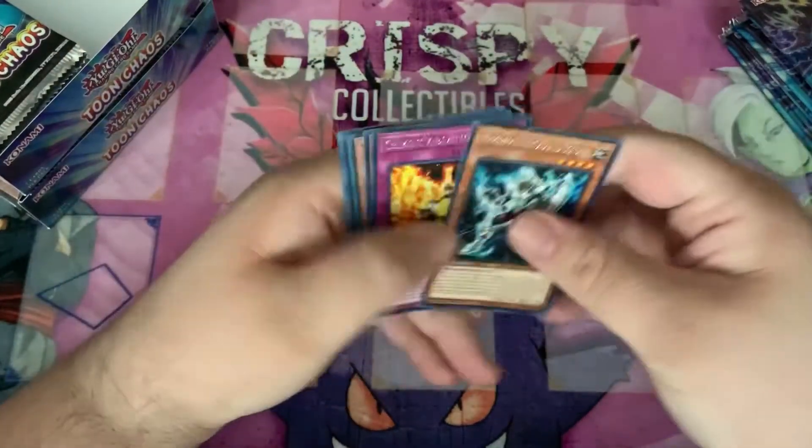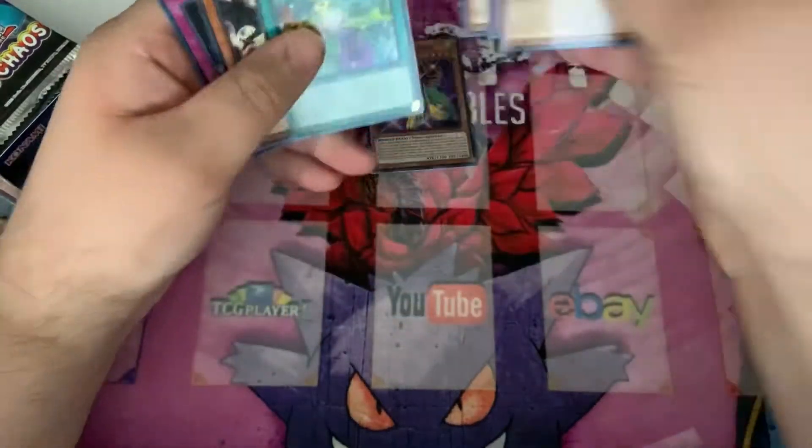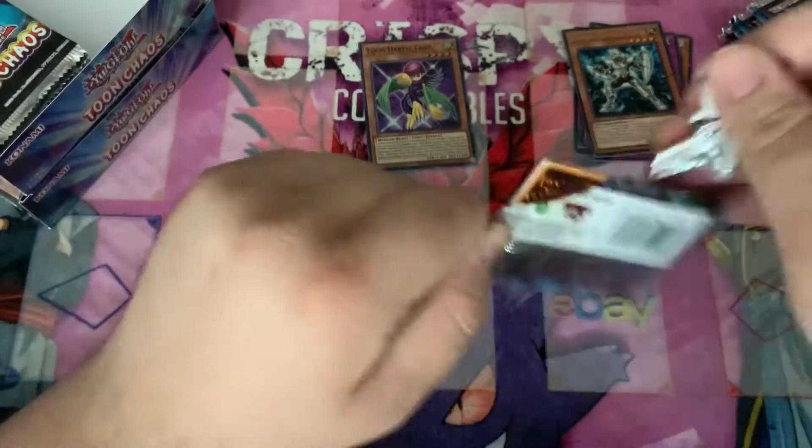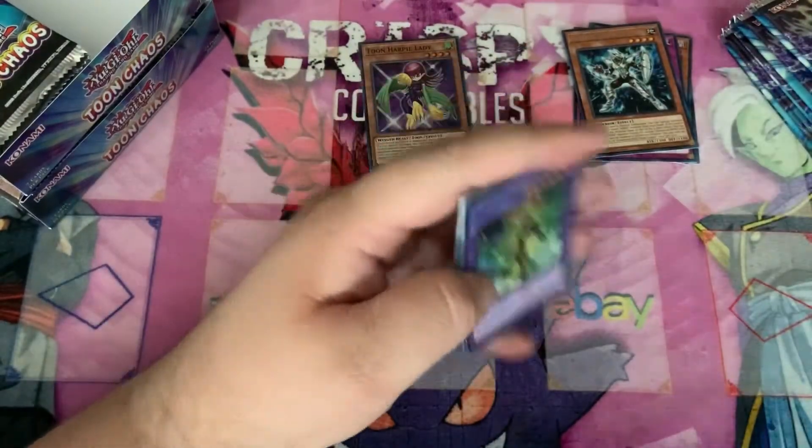Let's open this box first. Let's go from the right side. That's just a terrible way to open packs. We'll try it again though. Toon Harpy Lady. That's actually pretty cool. I'm going to keep trying that.